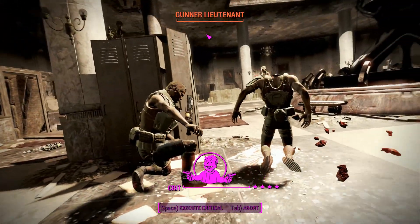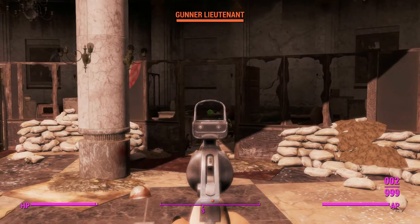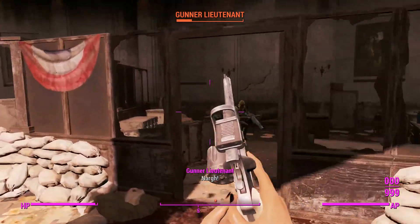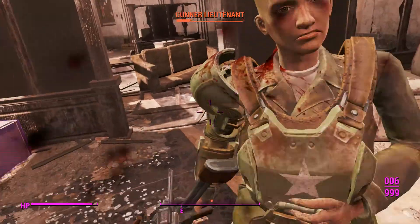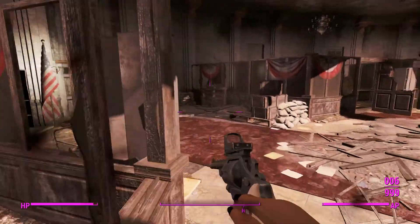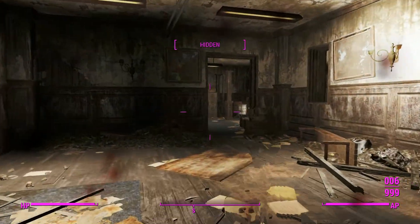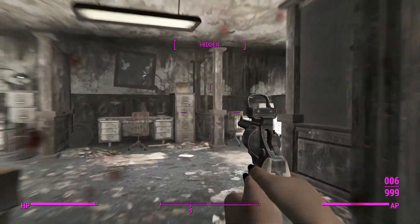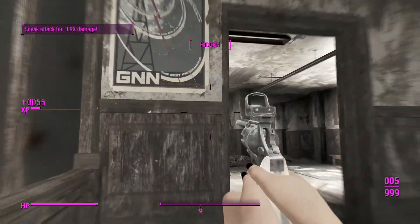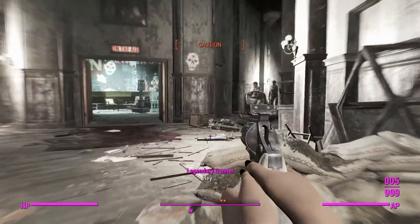Nice little effect there — keeping that G rating from rearing its head on my videos I suppose. See if we can get a gun bash kill on this gunner — looks like we can. So moving through here pretty well. The rate of fire is limiting our DPS but we haven't run into any troubles being swarmed, so it's working just fine. Back to hidden now which means we're able to get a sneak attack crit.